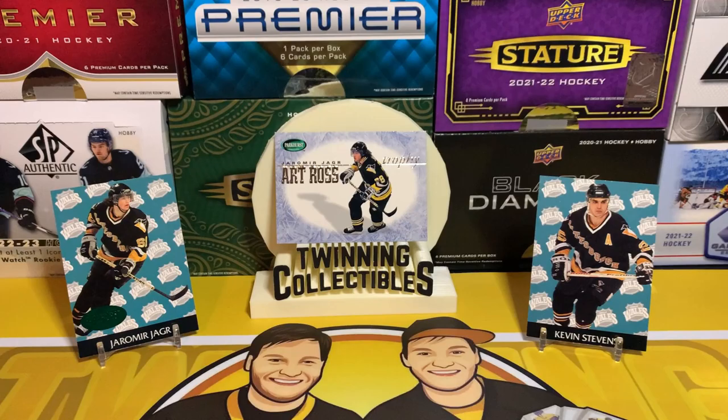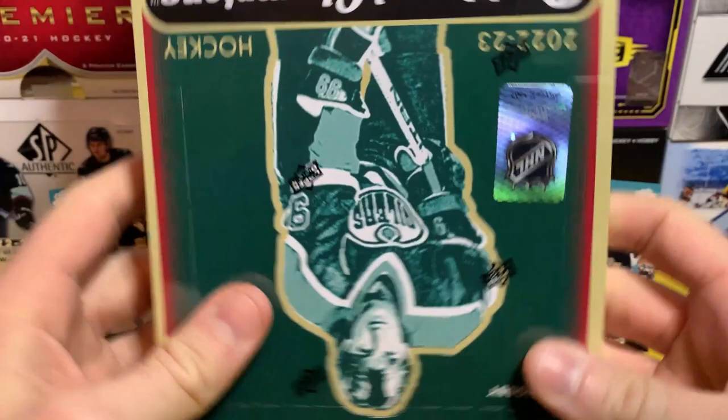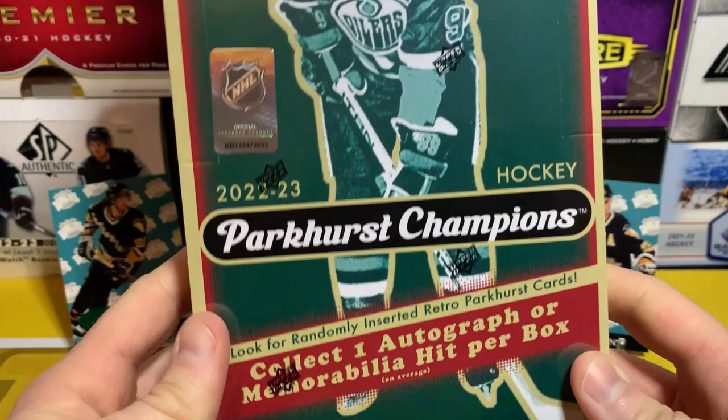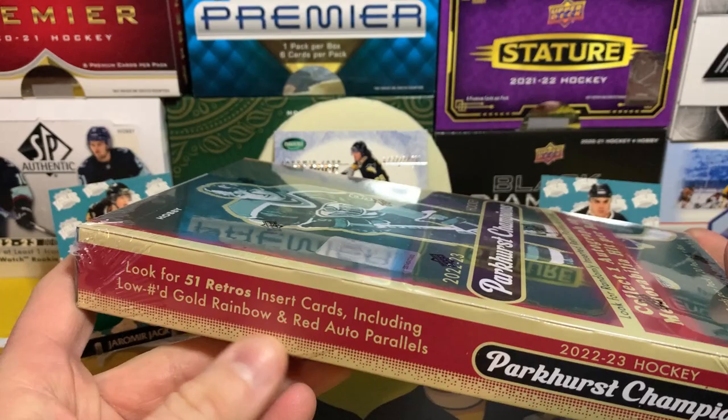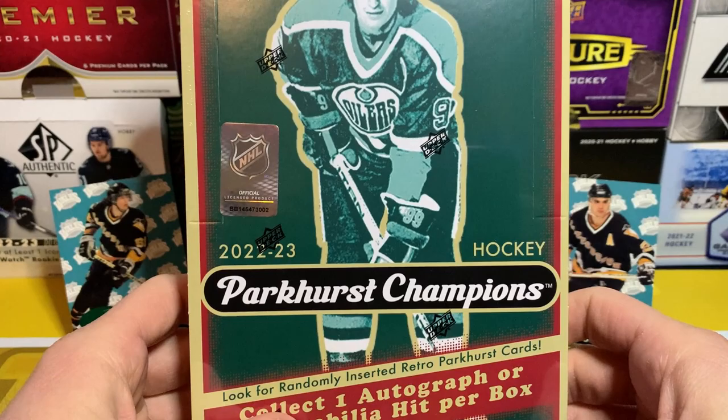What's going on everyone, welcome back to Twinning Collectibles, this is Evil Twin. Today we got the brand new Parkhurst Champions 22-23 — excited to open this. A lot of cool stuff in here, lots of parallels, lots of new inserts. We are going to be looking for the retro, so the 51 retro cards, there's low-numbered gold rainbows, there's red auto parallels, all kinds of cool stuff like that.